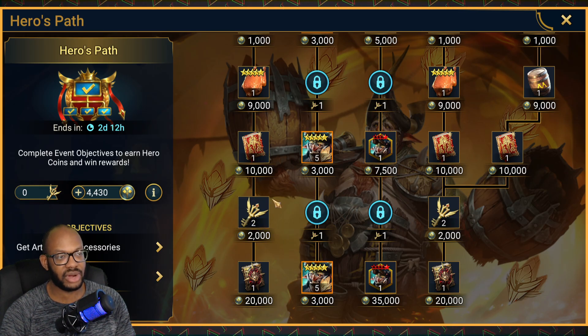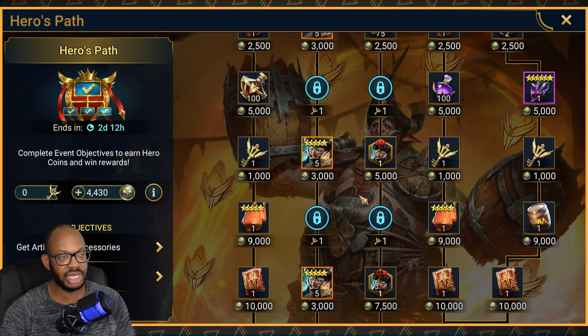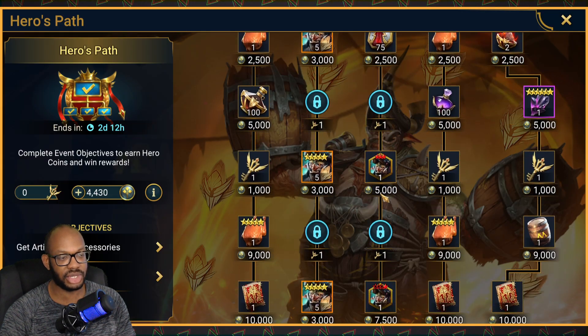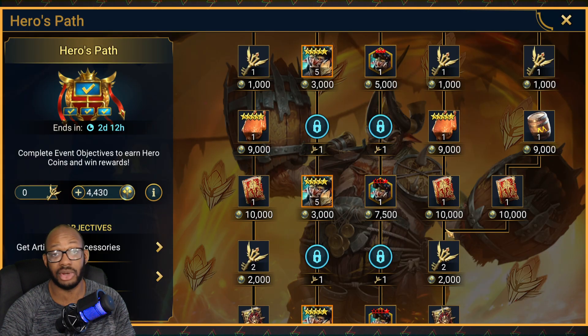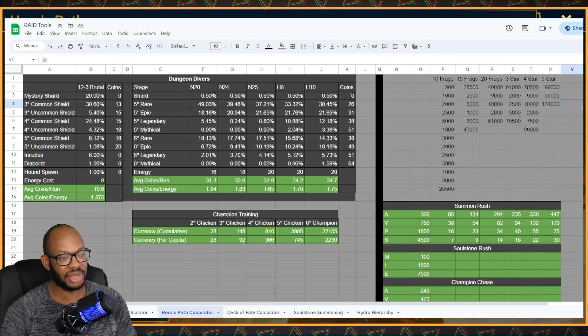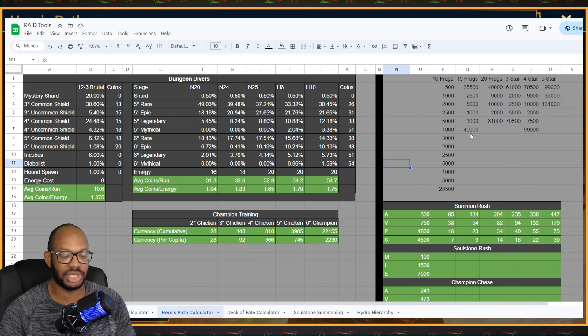From there, assuming you went for all 20 Fragments and then the Souls: you'd have one extra key, so you could freely come down the other column and get the Soul for 5,000, putting you at 70,500. For the 4-Star or 5-Star Soul, you'd have to get all of the keys — come down whichever side you didn't, get the 9,000 and 10,000 nodes for the second Legendary Tome, then pick up the second set of double keys. Getting the 4-Star Soul would be 99,000 points, and the 5-Star Soul would be 134,000 points. All these values are in the spreadsheet linked in the description — note there are multiple tabs, and you'll want the Hero's Path calculator tab.